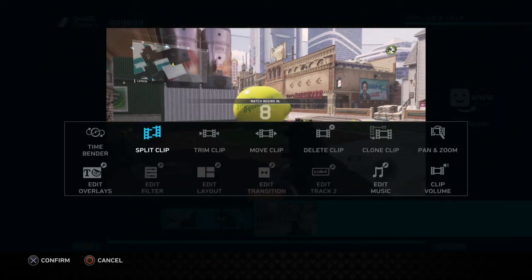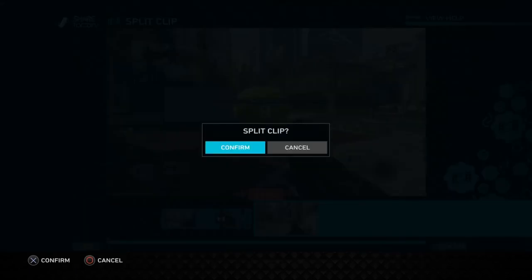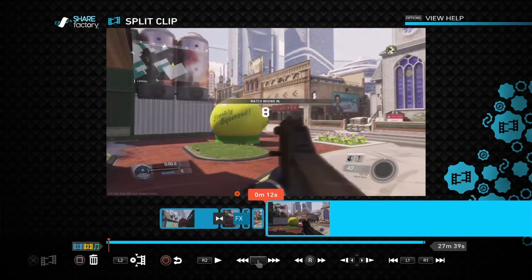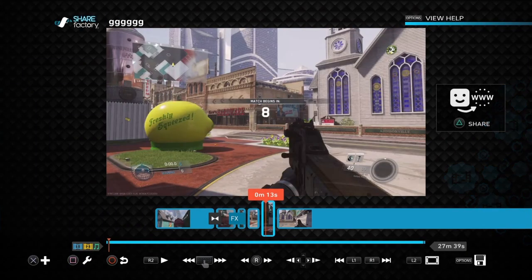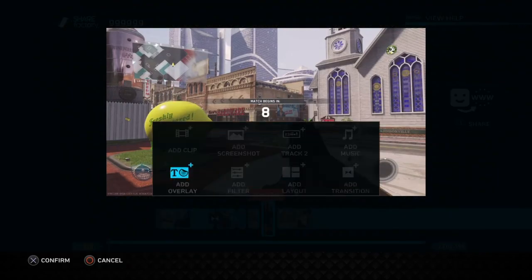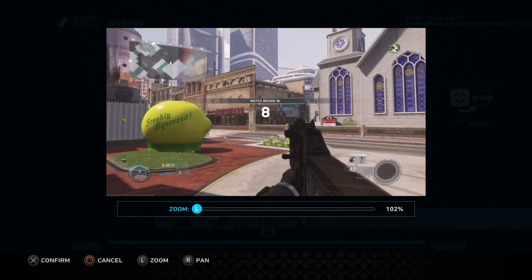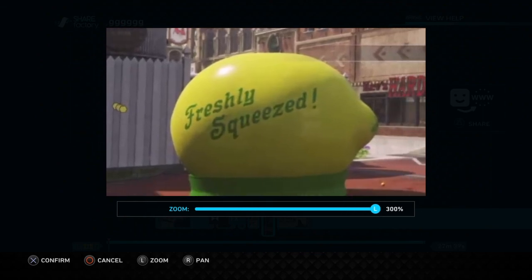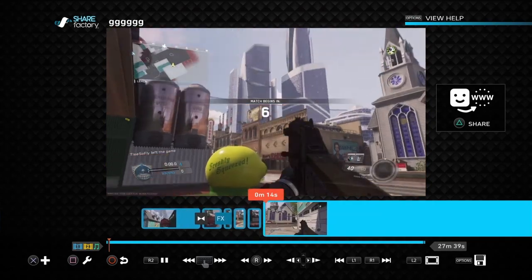I'll also show you the pan and zoom feature. Press the mechanic icon, go to Split Clip, split where you want to zoom in — I'm just going to zoom in on that lemon. Go as far as you want, press circle, press X, then press the mechanic icon again and go to Pan and Zoom. Confirm your selection and that section will be zoomed in.